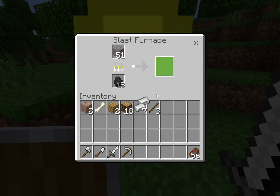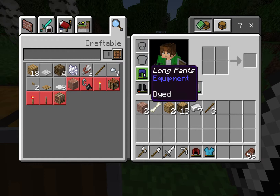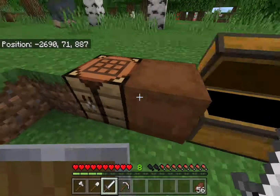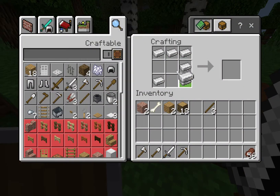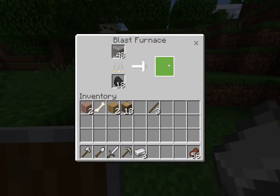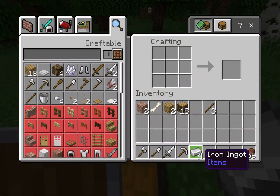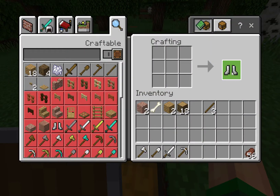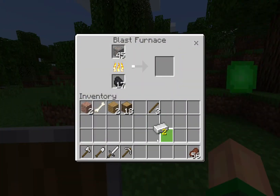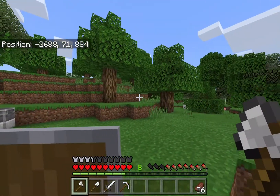Now we can start to make the armor. We can make some leggings — sweet — and let's make some boots. Then we can wait on that. I'm gonna make a cut here and go collect some wood because we only have 18 for our starter house. We're gonna be building it right here.